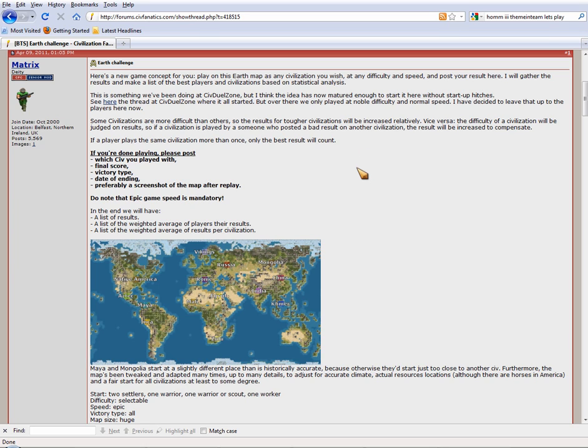This is a redone Earth map with different civilizations on the map. You have some Native America and some Zulu, among others, so you have some interesting options. Basically, what he wants you to do is, when you're done playing, post which Civ you played with, the final score, victory type, date of ending, and preferably a screenshot of the map after replay. I'm not giving you that, Matrix — instead, I'm giving you a video. Hopefully that will be acceptable.